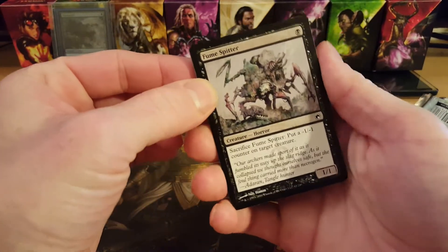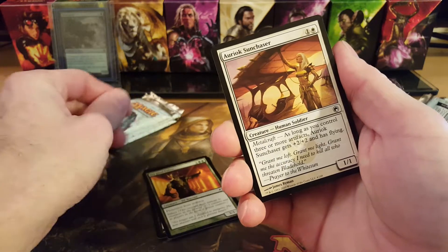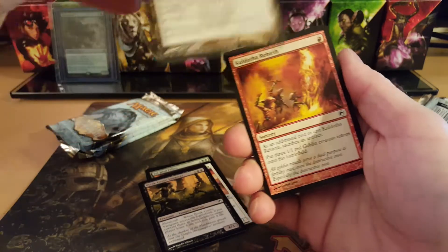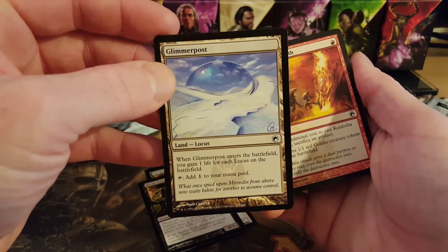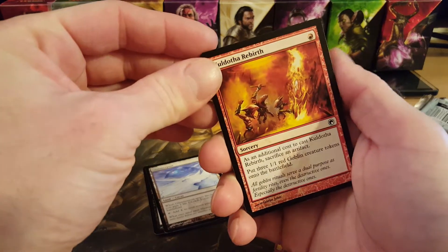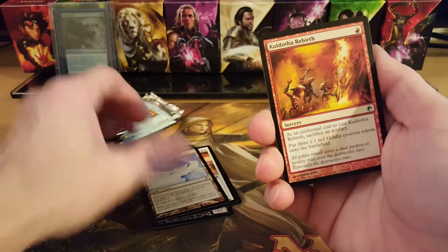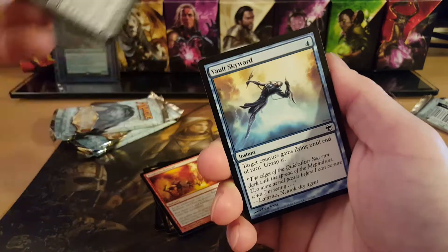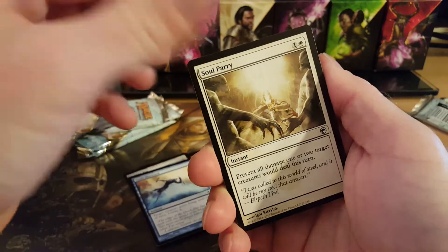Let's go through the commons to make this a little bit longer. Fume Spitter, Tel-Jilad Fallen, Oryak Sun Chaser, Bleak Coven Vampires, Glimmer Post — remember Glimmerpost and Glimmer Void? Like the Locus lands from Mirrodin. You could play four of these and four of the others and just get a ton of mana. Cold Author, Rebirth, Vector Asp, Vault Skyward, Soul Parry.